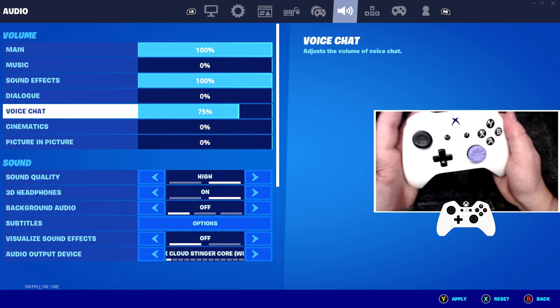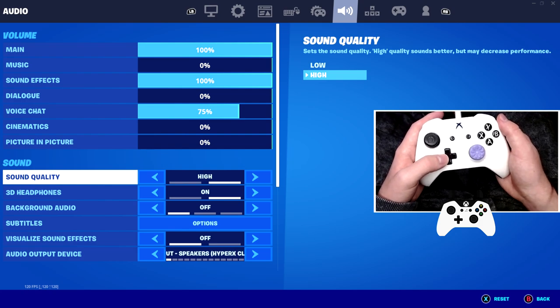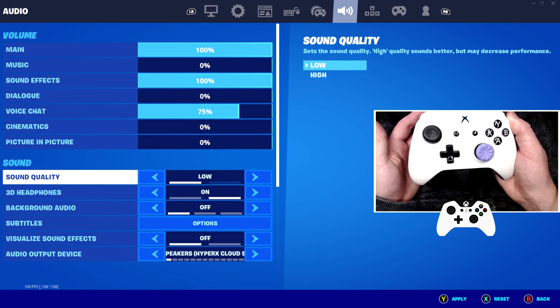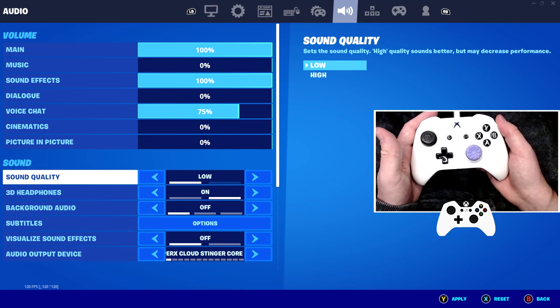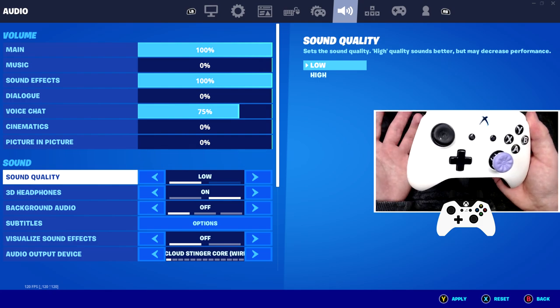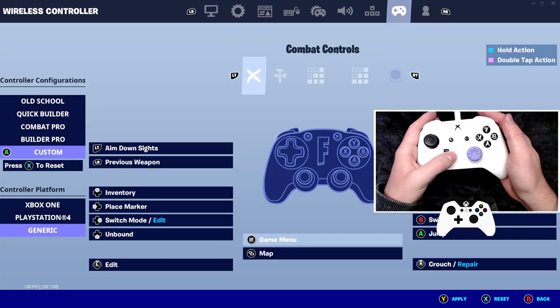Put voice chat down to 75% — I believe that's the best. Something interesting to note is the sound quality. You can actually change this to high or low. I've tried this out and personally haven't noticed a difference. Having it on low, I actually find it does give you better performance — it even says it in the settings. Basically you can't even hear a difference, so you might as well run it on low and get some more performance.